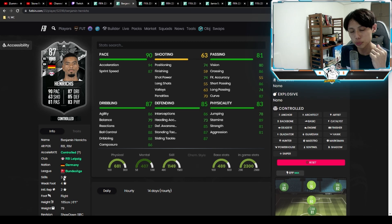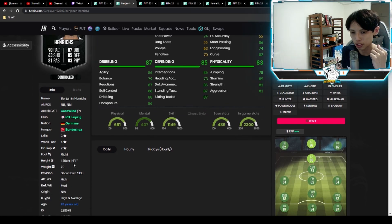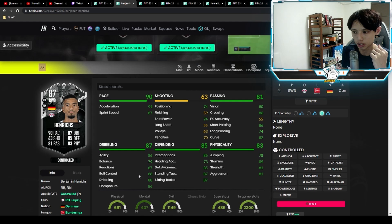He has three-star skill moves with a four-star weak foot, and a high-medium work rate. He's six foot one, or 185 cm, with a high and average body type. His stats include 94 acceleration with 87 sprint speed — relatively fast, almost maxed out — 74 attack positioning, 74 shot power, which compensates for the 59 finishing, and 80 vision with 86 short passing.